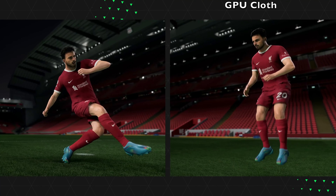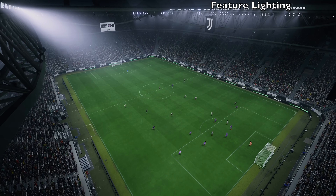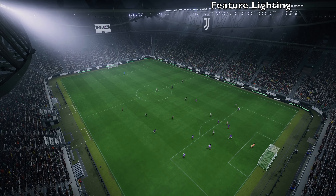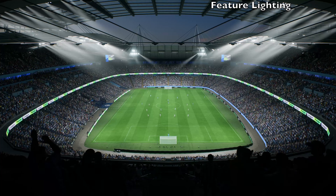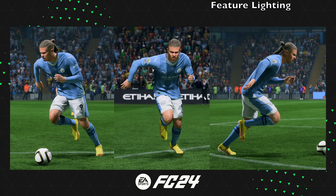Next gen has a feature called GPU cloth and it's sort of like a kit technology where as the player moves, you're going to notice more realistic movements in the jerseys and the pants. You can see it crinkle better. It's going to be more tighter to the player's bodies as well. It's a nice little feature, but it's just more of a visual thing.